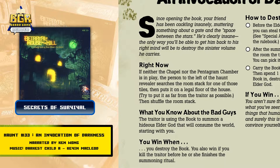What do you know about the bad guys? The traitor is using the book to summon a hideous elder god that will consume the world, starting with you. You win when you destroy the book; you also win if you kill the traitor before he or she finishes the summoning ritual.